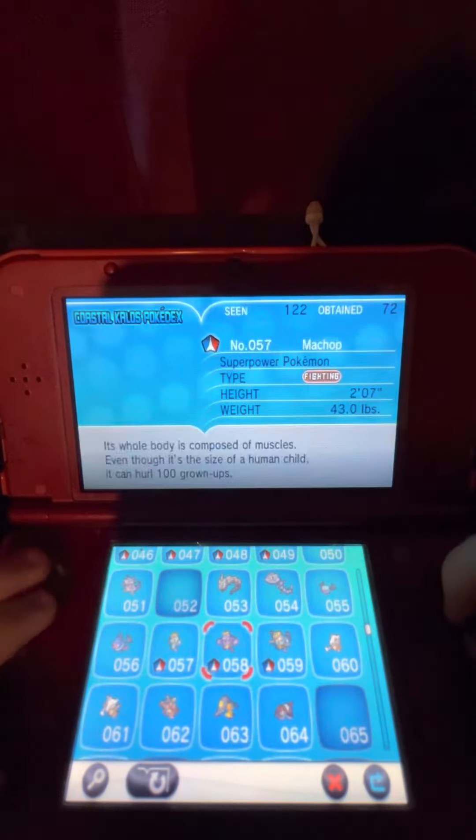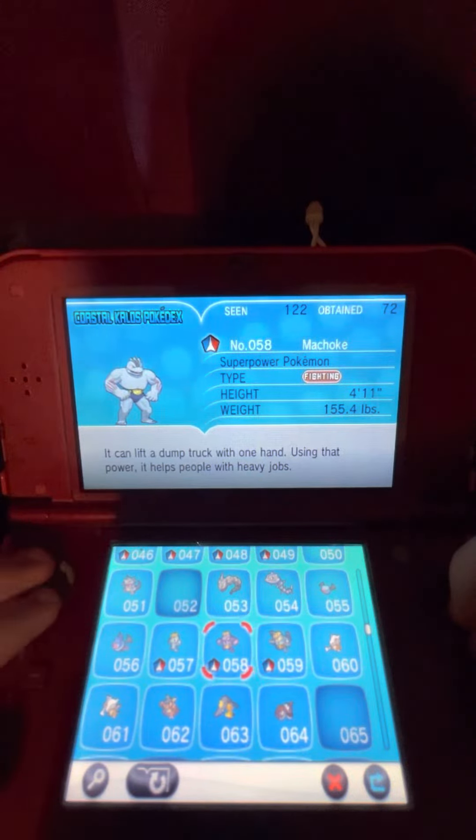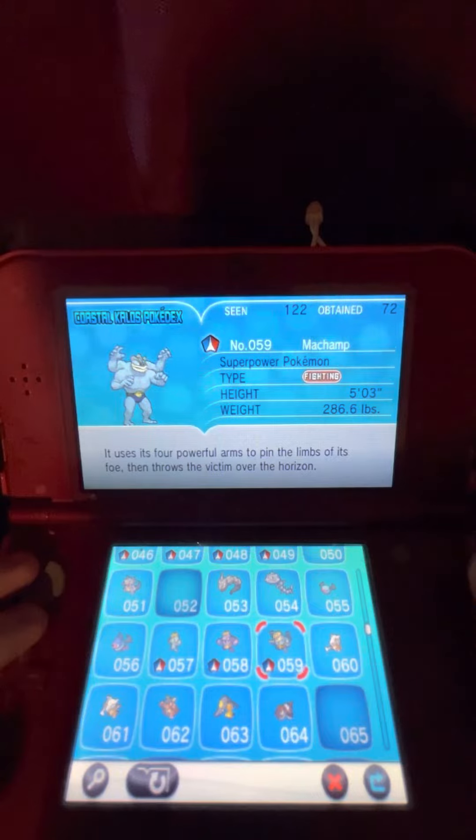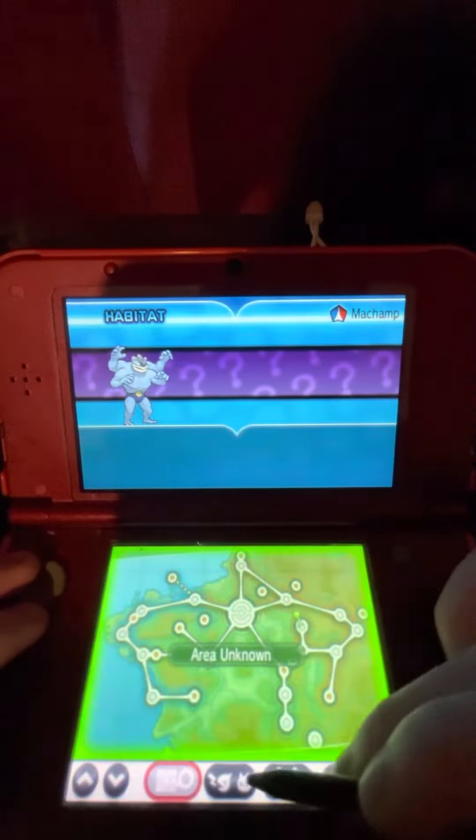The first one I had trade, I trade Machoke to get Machamp. It uses its four powerful arms to pin the limbs of its foe, then froze the victim over the horizons. The one I had was a female.